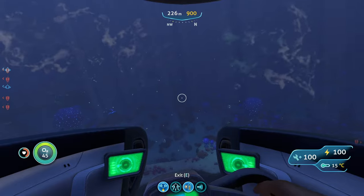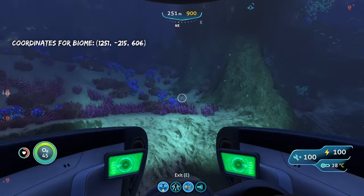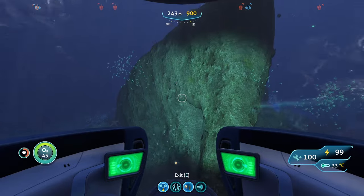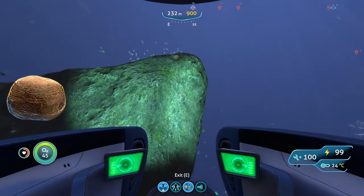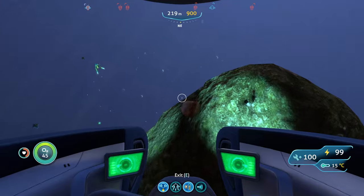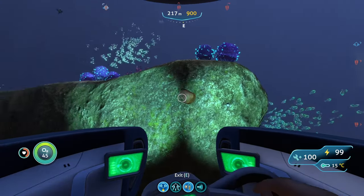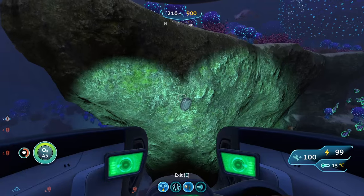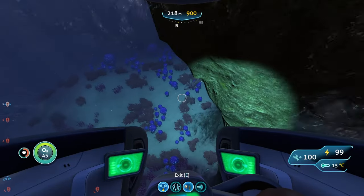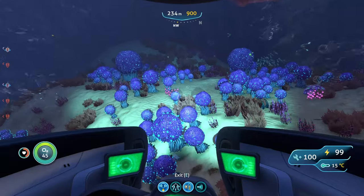Now in the Bulb Zone there are two main outcrops you'll be able to find: sandstone outcrops and shale outcrops. From sandstone you can get lead, gold, and silver. From shale you can get lithium, diamonds, and gold. Those are the resources you can find just from the outcrops.